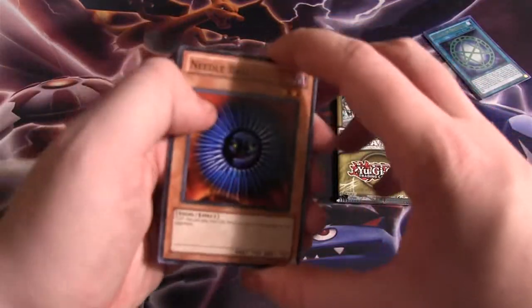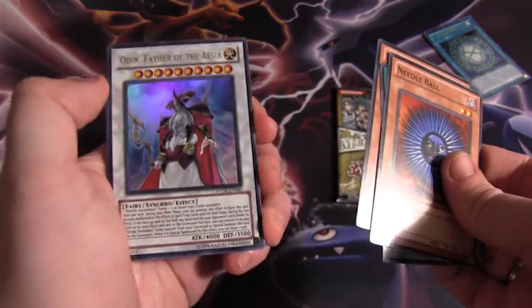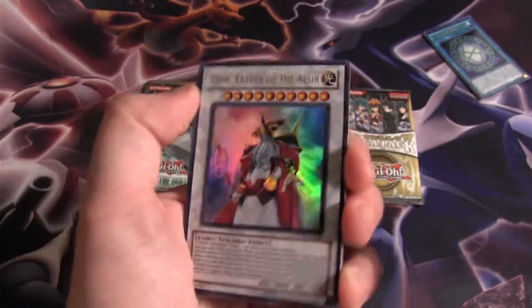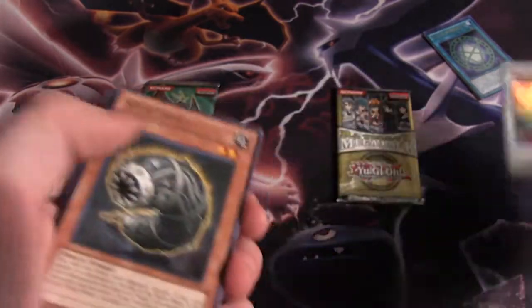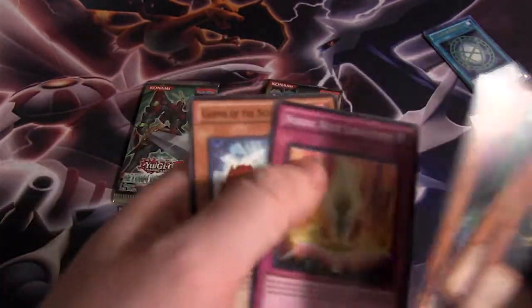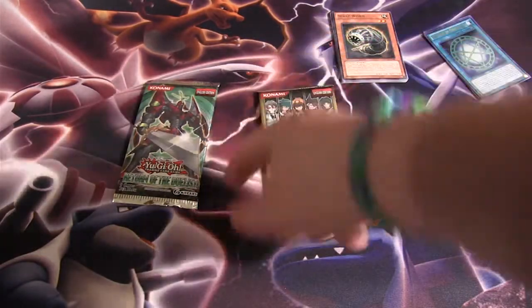Six Sands and Aesir. Let's see what we can get. Odin, Father of the Aesir — Ultra Rare! Freaking awesome, did not expect to get that. That was in front of the rare, I guess — this was the series that did that. So that's awesome. And our rare is Scrapworm. She and Squire, crappy level one tuner for the Six Sams. Alright, off to a great start.